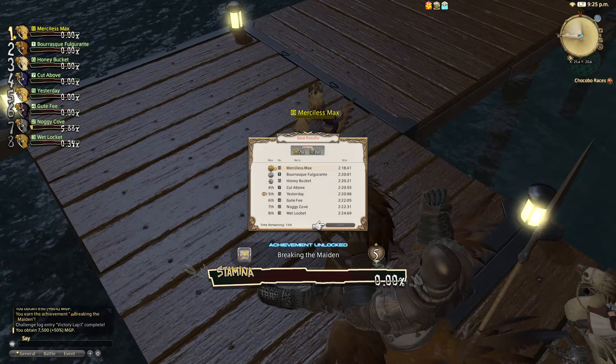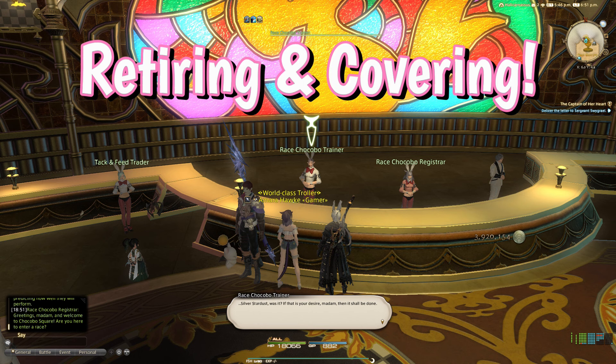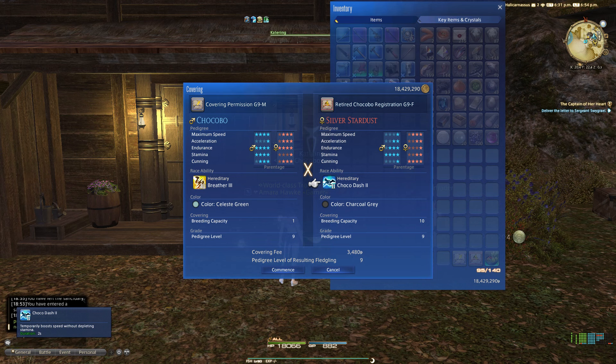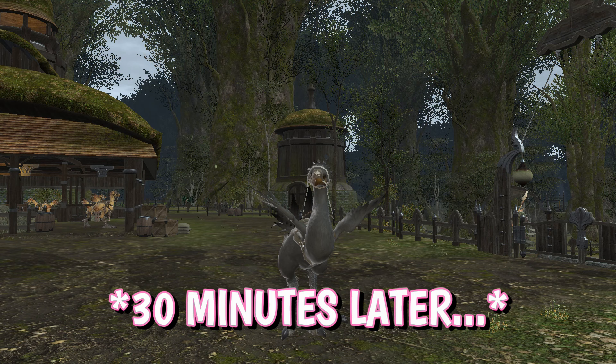Retiring your chocobo. Your chocobo can advance to rank 50, but once you get to rank 40, you can retire them. Just go to the Chocobo Keep at the race counter and accept the quest 'Like Sire Like Fledgling' to get started. You will need two chocobo registration forms in order to arrange a covering, or breeding, from Catering in Bent Branch Meadows — a male and a female. You can purchase the one you're missing at the Tack and Feed Trainer at the race counter. Bring both to Catering in order to arrange the covering. Once it is complete, you can return at the time given on your proof of covering to pick up your fledgling. Then the process begins all over again.